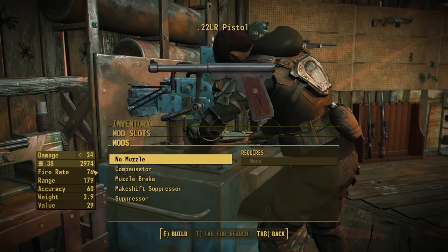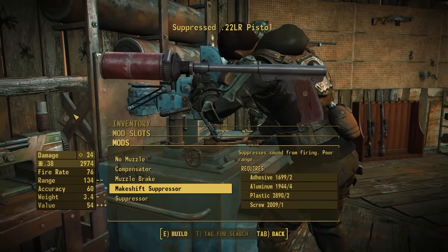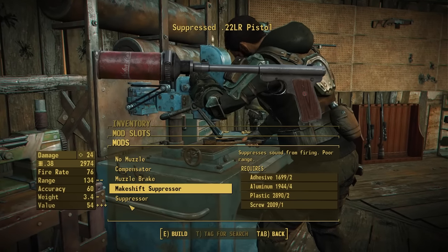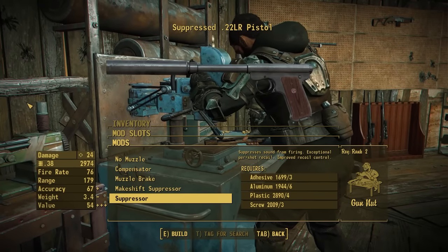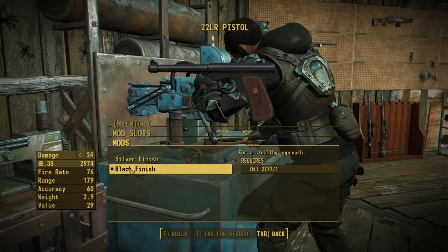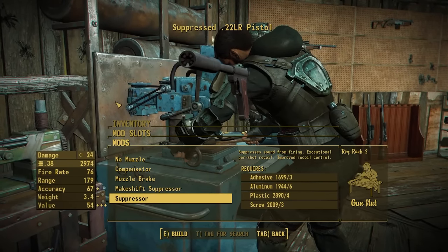We do have muzzle devices including no muzzle, a new compensator, a muzzle brake that I'm a very big fan of, a makeshift suppressor for an early suppressor option that doesn't require a ton of perks or parts — obviously made out of a Nuka-Cola can, which was a lot of fun to model and texture and I'm really happy with how it came out — and then a regular suppressor as well with a pretty nice design. At the very end we also have an option to throw on a different finish: a silver finish and a black finish, where all metal parts will be affected — including items like the suppressor — by the recolor.